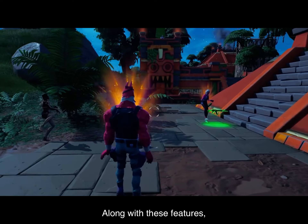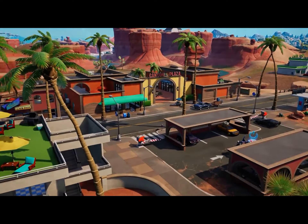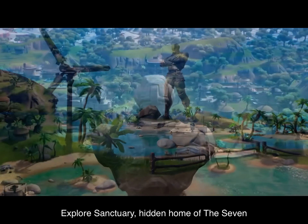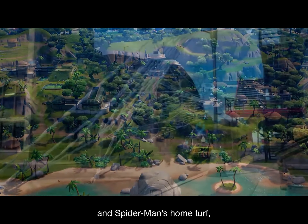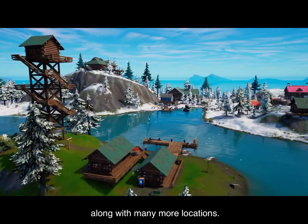Along with these features, the island is all new. Explore Sanctuary, Hidden Home of the Seven, and Spider-Man's home turf, The Daily Bugle, along with many more locations.